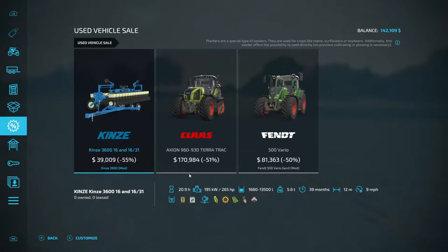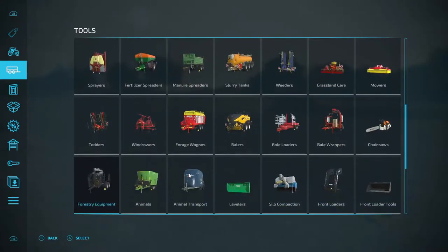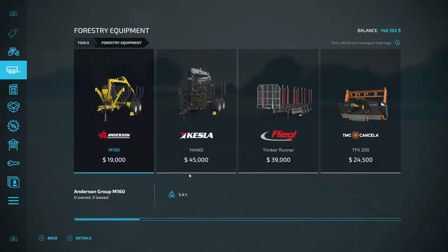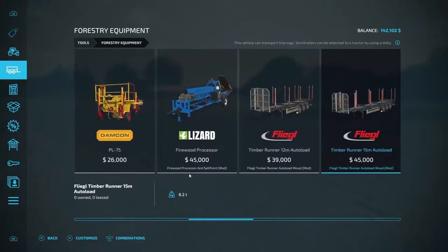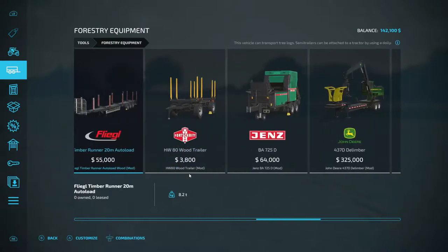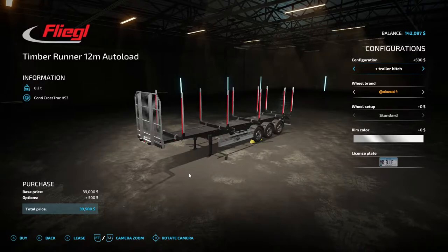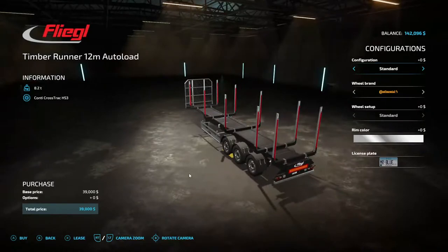I'm really wanting this planter folks — 39,000. And look here, they got our 500 value. Hmm, 81,000. Now we need to get some other things first — we're going to go into forestry because we popped a couple tires on our trailer from overloading it. So we're going to get us an auto loading trailer. Looks like I passed it — so this one right here, 39,000, auto load wood — we're going to go for it. Trailer hitch yeah, oil brands $600, we're going to go with the wide tires.